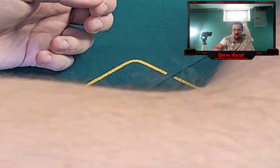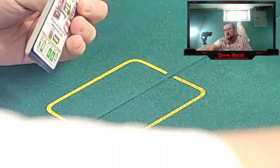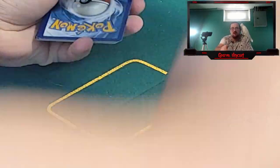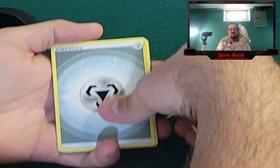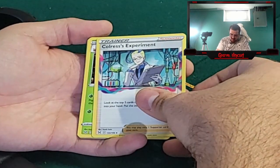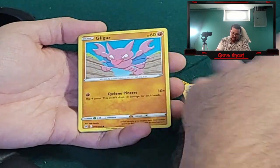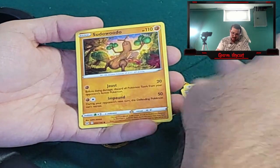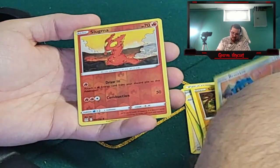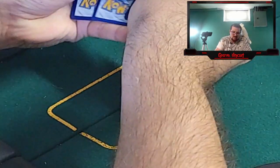Alright, come on, let's see if we can get some good pulls here. I want to at least see one rainbow rare — come on, give me a rainbow rare or an Alt. Steel energy, let's move that. Cloress's Experiment, Silcoon, Machoke, Skovvet, Gligar, Phantump, Sudowoodo, Bronzor, reverse Slugma and Cramorant non-hollow. Two, three, four to the front.